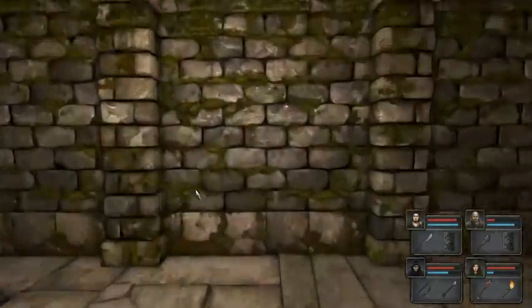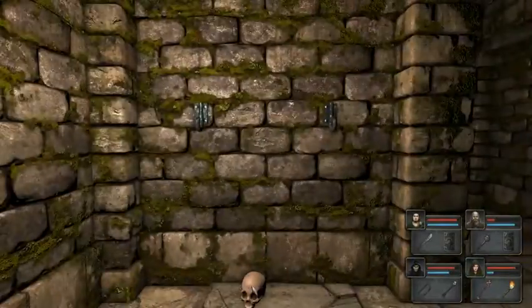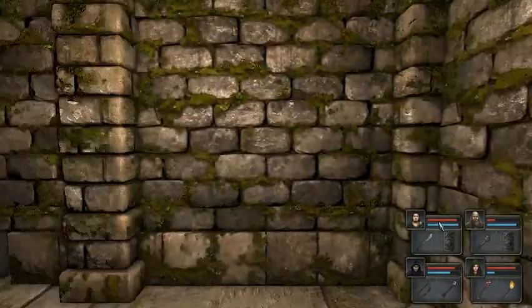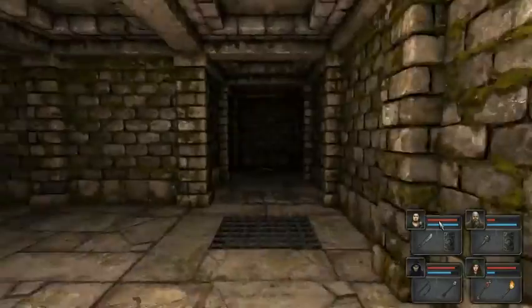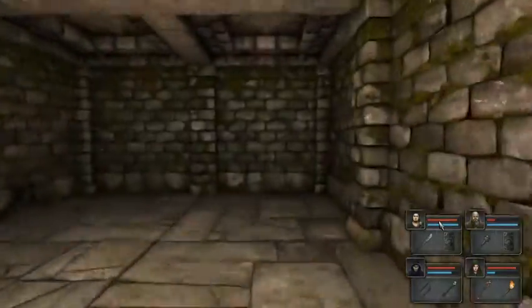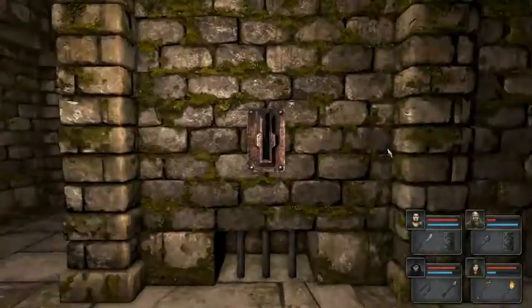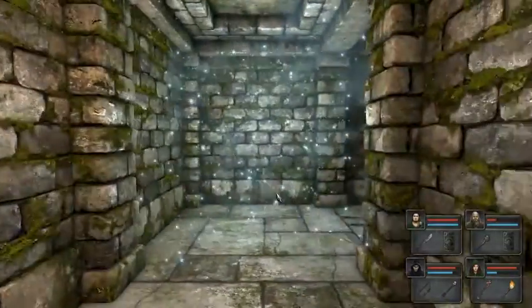We're down in level 4 archives. We found another skull — that makes two that we can use as leverage, or saved for one of the pressure plates. Puzzle for later. That opens the portal there.